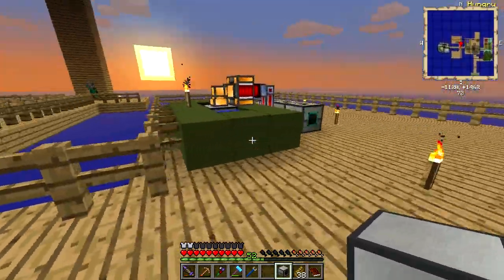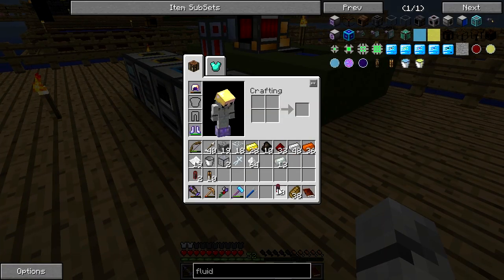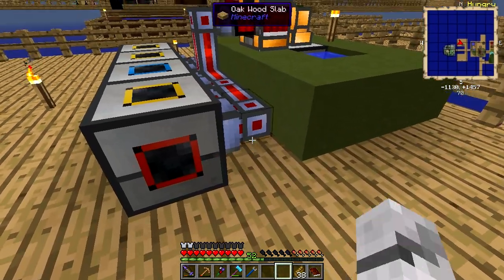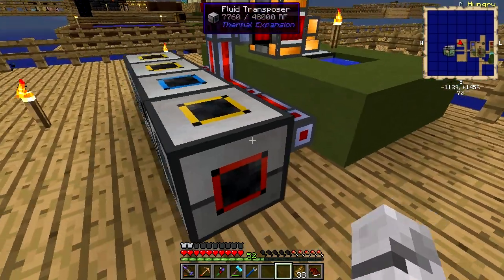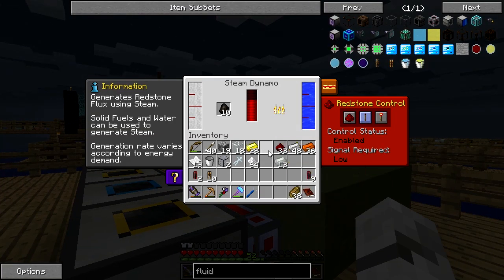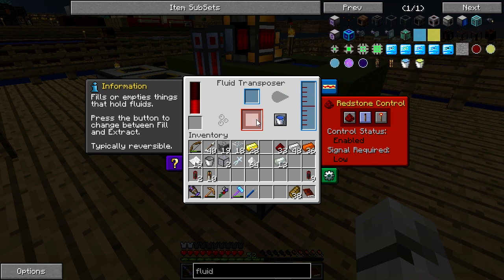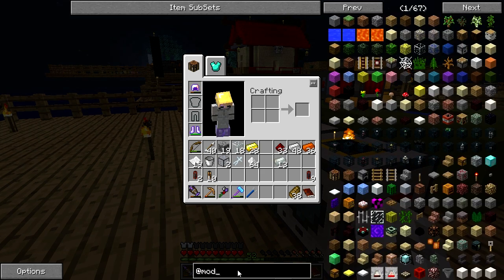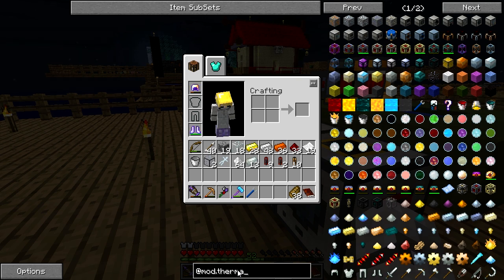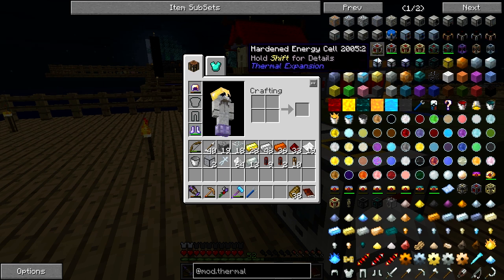We're making progress. Let's put one there, get some power — look at all that steam! Brilliant. I'm going to put all the charcoal in, as much as I can store in here. Let's look at what other machines are here — Thermal Expansion machines. A bunch of machines there, we've already got some.